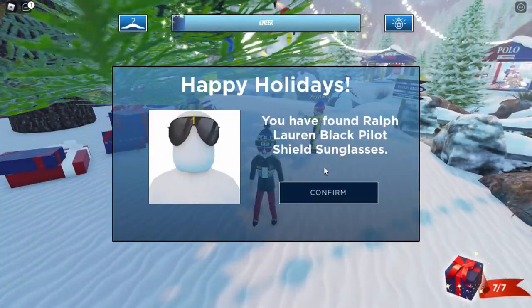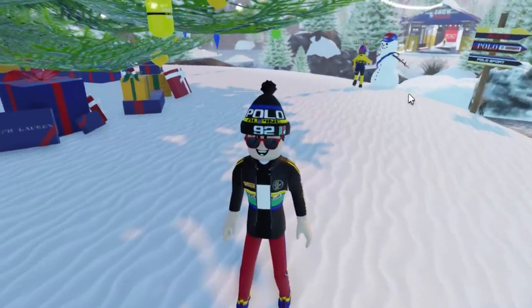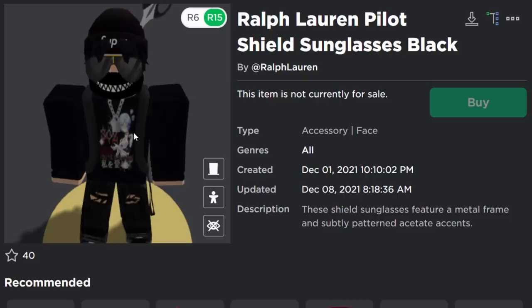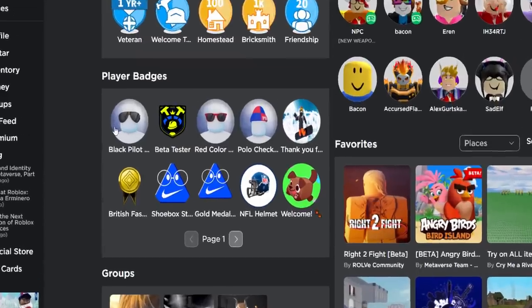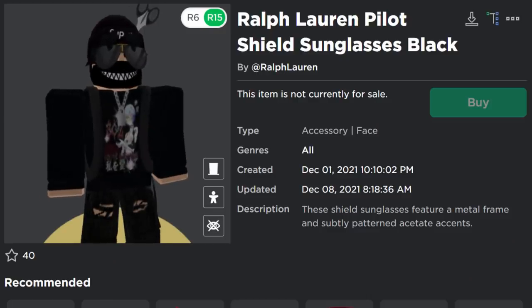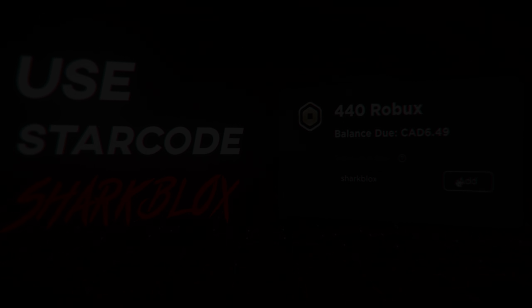Happy Holidays — you have found the Ralph Lauren Black Pilot Shield Sunglasses! That's pretty cool. Let's check my avatar — but I think this might not appear in my inventory right away due to that Roblox glitch. Yeah, just as expected it's not there yet; I'll have to wait an extra hour. By the time I upload this it will be on my account. I did get the badge though, so that's it for this video! If you enjoyed it, leave a like and subscribe — thanks for watching and I'll see you in the next one.